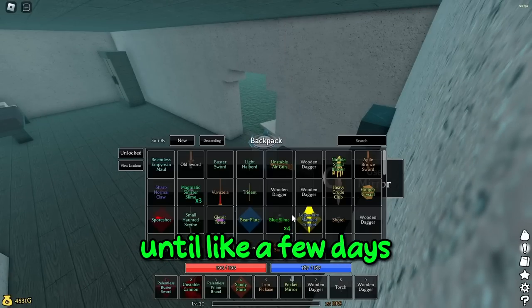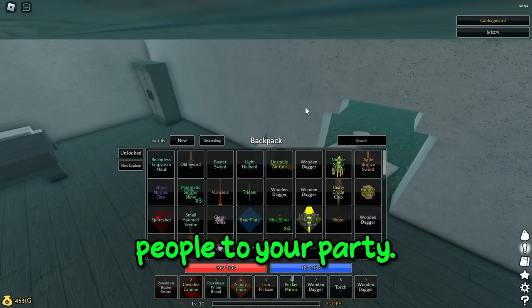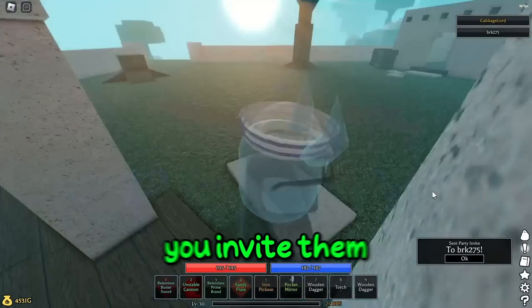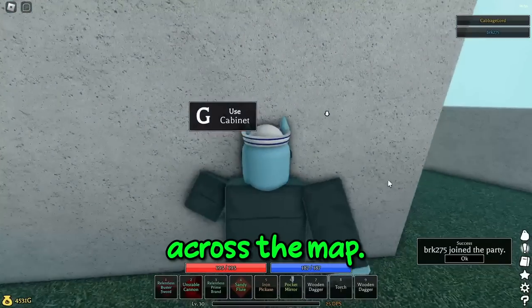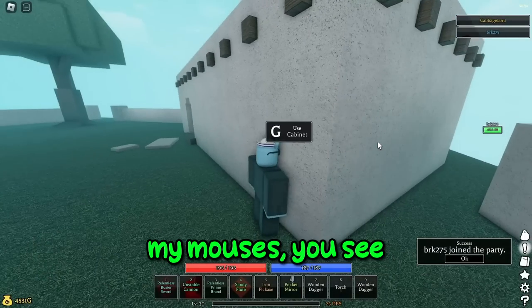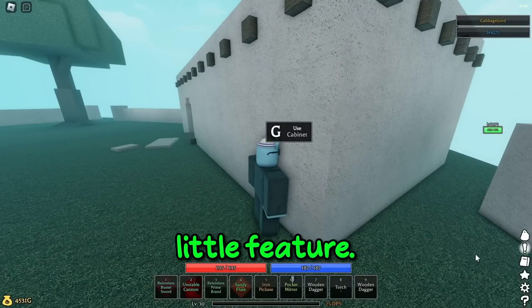I didn't even know this feature existed until a few days into playing the game, but you can actually invite people to your party. If you go to the leaderboard and click on them, you invite them to a party, and if they accept the invite, you'll be able to see them across the map — how much health they have, where they are. It's a pretty neat little feature.